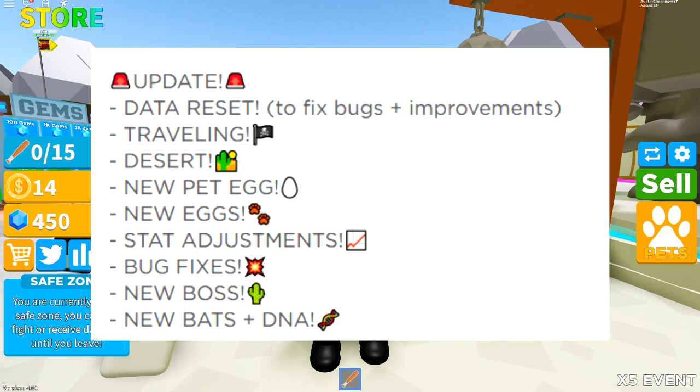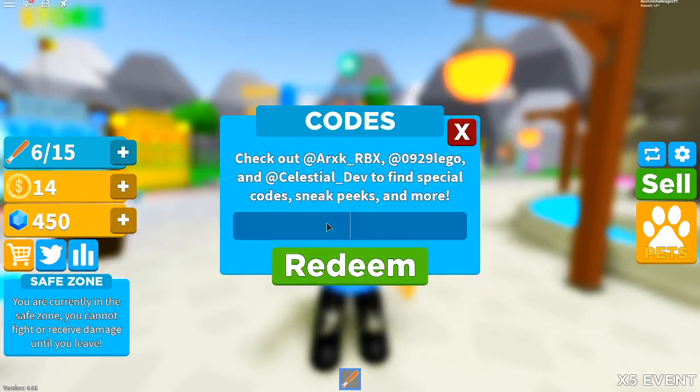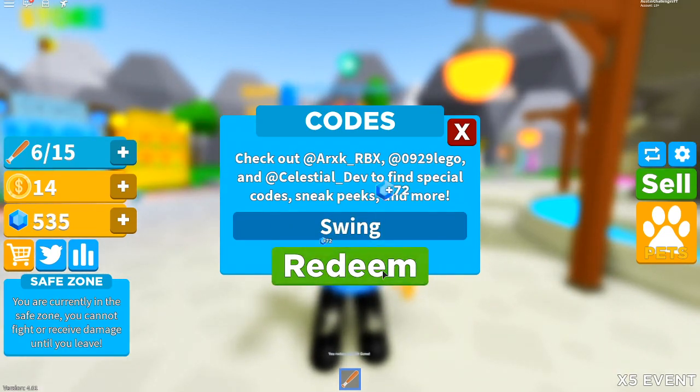Since I want to get this over with because of my voice, I'm just going to go ahead and enter codes. To enter codes, we're going to click this Twitter bird icon here. The first code is going to be 'Swing' — capital S — and of course hit enter and boom, we get awesome stuff.